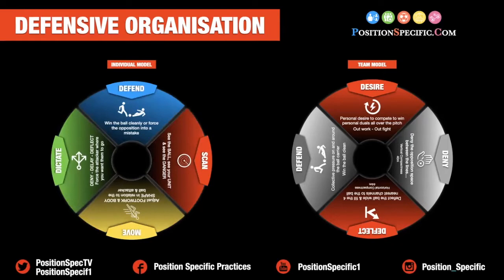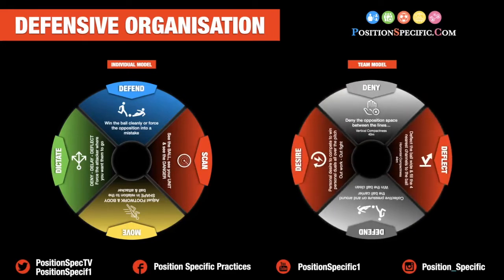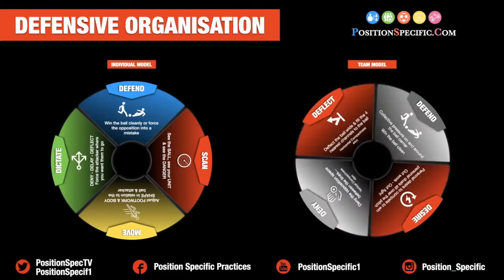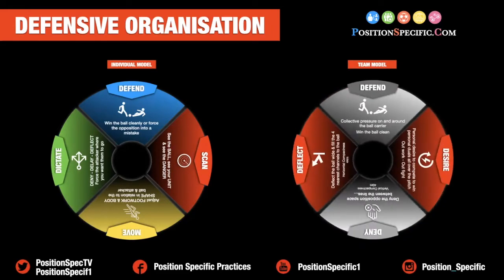Taking those four individual actions, we look into our team model. First, desire — personal desire to compete, personal duels all over the pitch. Can they outwork and outfight the opponent? We ask them to deny — as a group, can they deny the opposition space between the lines, so vertical compactness? Can they deflect the ball wide and fill the four nearest channels to the ball, so horizontal compactness? And finally, defend — collective pressure on and around the ball carrier to win the ball cleanly and set up an attack.